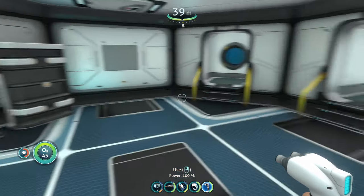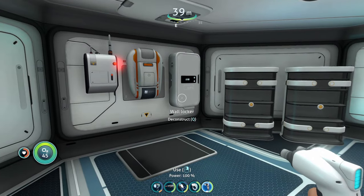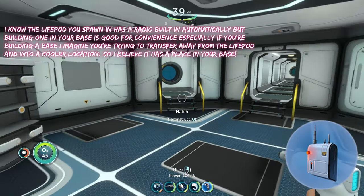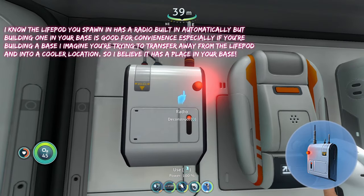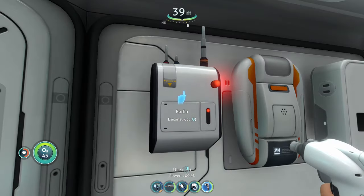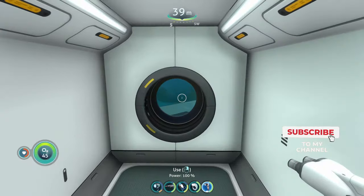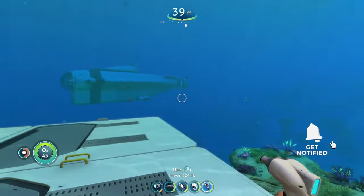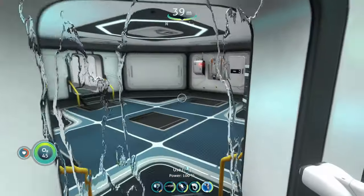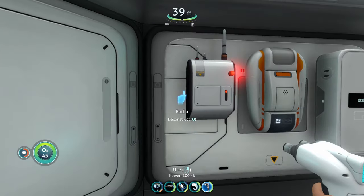Moving on to the inside of the base — you don't really need much at the start of the game. The biggest thing is going to be the radio, because the radio will occasionally go off and blink, and whenever you answer it, it'll give you a beacon to different places around the map that contain useful data boxes, fragments, sea bases, etc. So it'll direct you around the game and help you figure out where to go next.